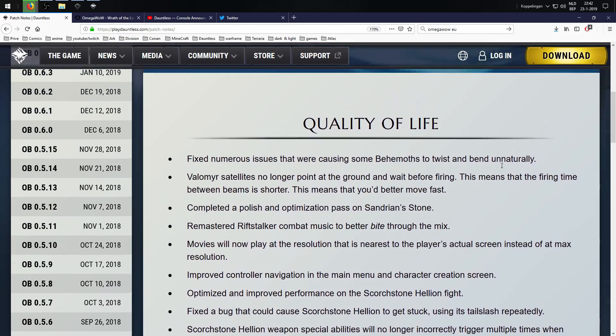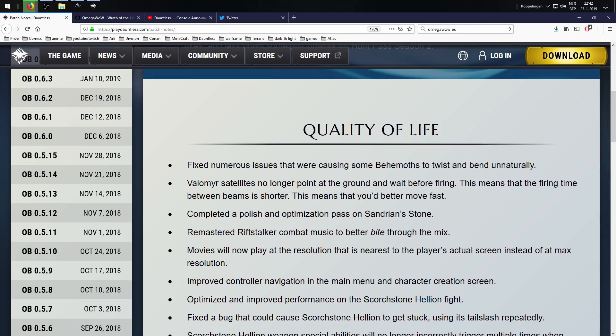Quality of life: they fixed a number of issues that were causing some behemoths to twist and bend unnaturally. I think that has been going on since the release of the game. We've seen this happen and text about fixing the door-bend a couple of times already, so let's see if this time they actually got it right.